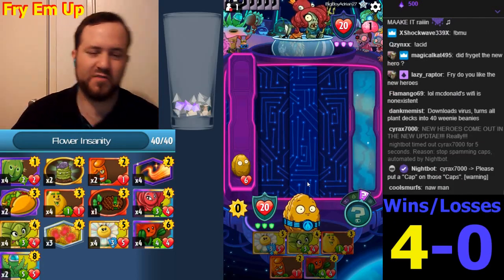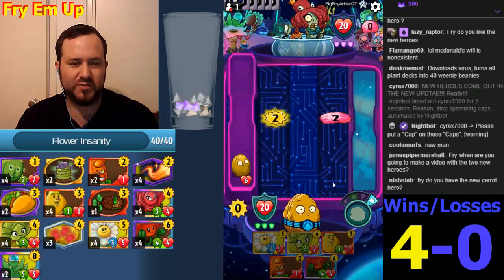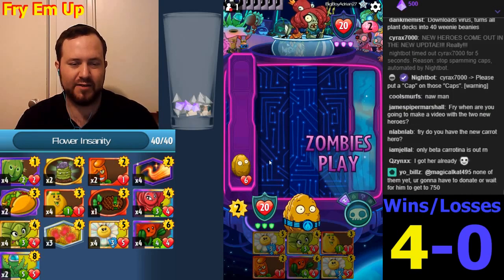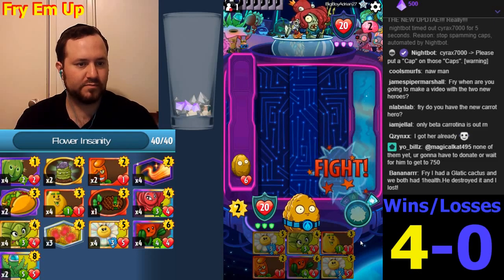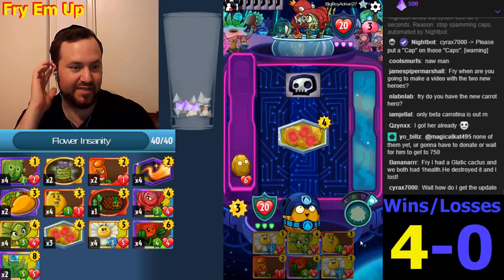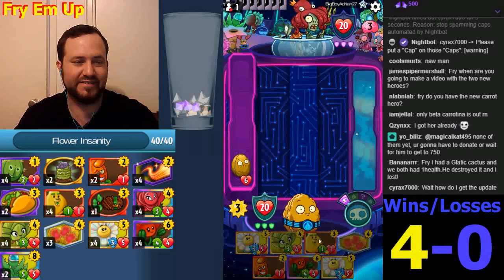Especially now you kind of want Briar Rose here and want the Poppin' Poppies in one of these two lanes, so you don't want to clog one of these lanes with one of these cards. Oh yeah — Galactic Cactus went to one health and it destroyed the plant for some reason. It's a weird mechanic.